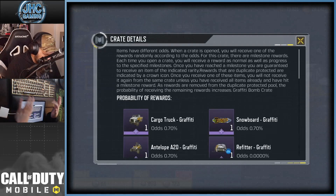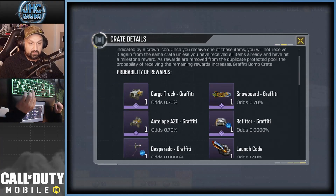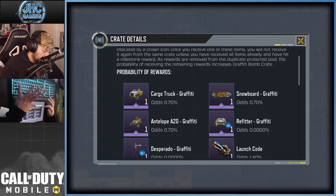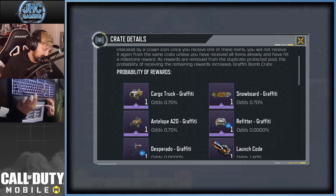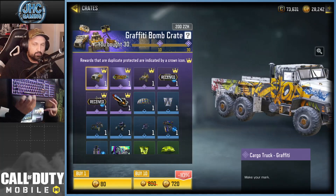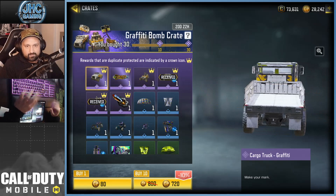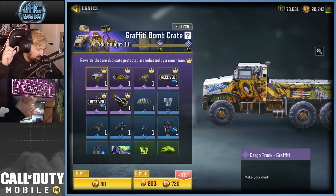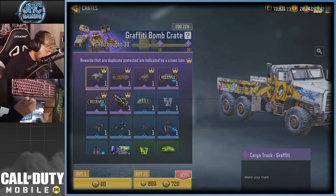Here's the deal with how many crates I want to open today — to get that 0.7% drop it's like more than 100 crates. Usually I stop when I reach my guaranteed epics, but on average you need to open way more than 100 crates to get an epic at 0.7%. So we're gonna test our luck. I might open like 50 or 60 more — I'm in the mood because it's not just one thing I want: I want the antelope, I want the snowboard.